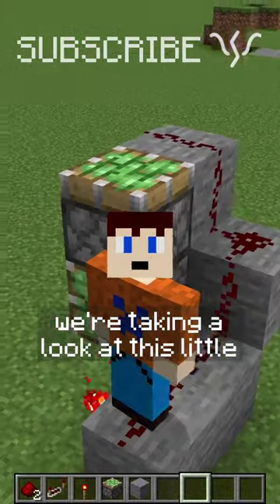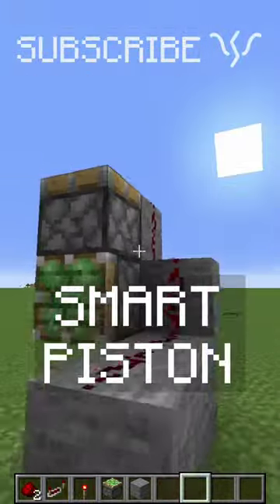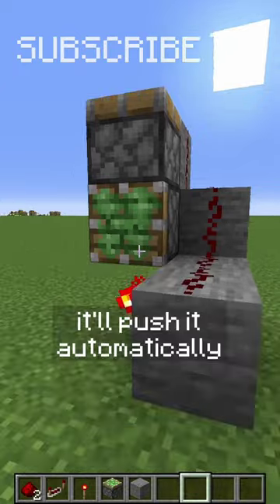Today on Redstone with SciVault, we're taking a look at this little build I saw while watching some Mumbo Jumbo. It's a smart piston, which means when you put a block in front of this piston, it'll push it automatically.